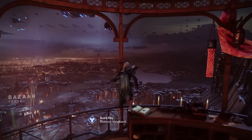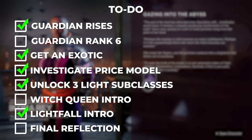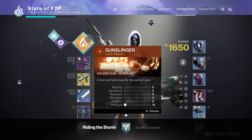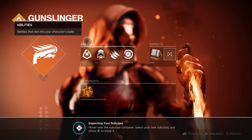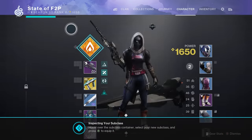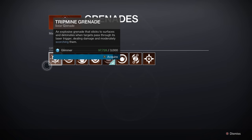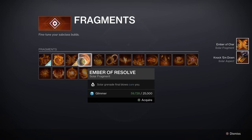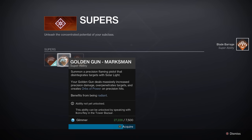Since I had passively completed my quests for Arc and Void subclasses, I traveled back to Ikora to unlock my final two subclasses and check those off my list. The game actually provided an excellent tutorial on how to equip, inspect, and customize my subclasses — one of the more complicated things a new player needs to understand, and I was really pleased with how helpful this was. I proceeded to buy some grenades and fragments, but since fragments cost a lot of Glimmer, I was only able to afford a few. I was also pleasantly surprised to find that all supers are available for free now.